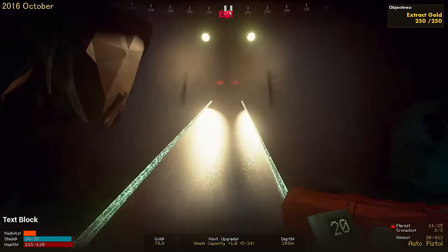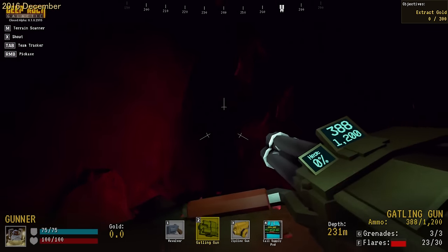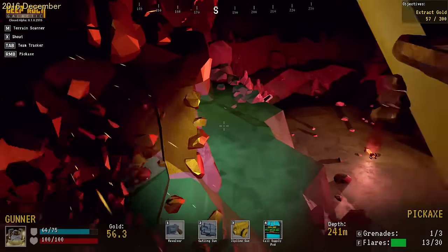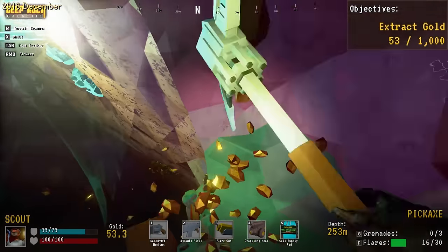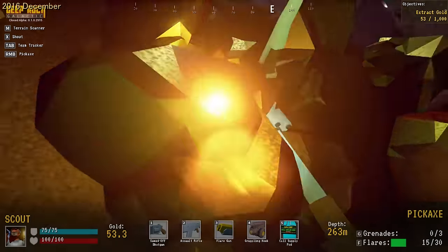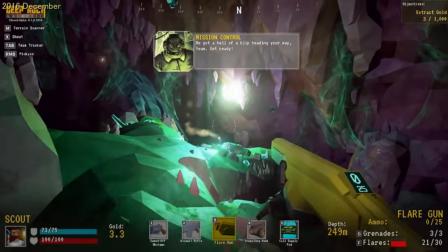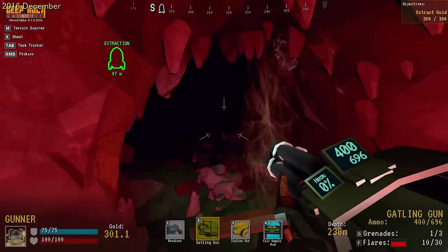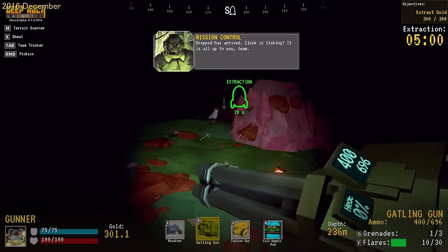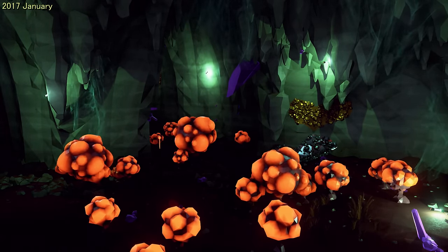The closed alpha launch counts as Update 1 to the pre-alpha. This is where the large list of pre-alpha missions were scrubbed and replaced with two — one being easier and the other being a 1000 gold objective. The gold frenzy system is removed, and the devs seem to be experimenting with a wave-based system on that second mission. The drop pod now arrives further away from the dwarves, adding the need to backtrack as part of the escape phase. Then development on Update 2 starts, making drastic changes to the overall mission format.